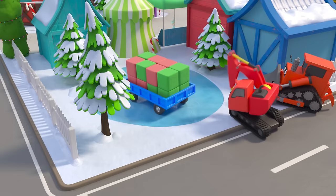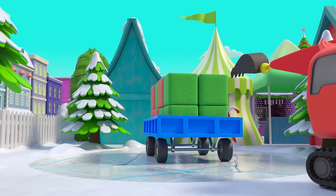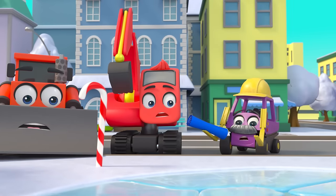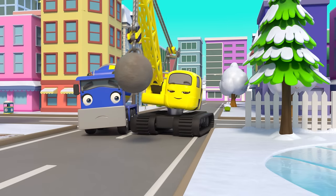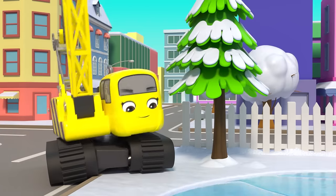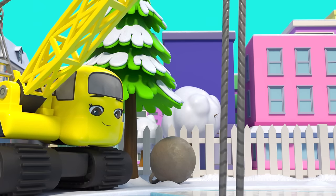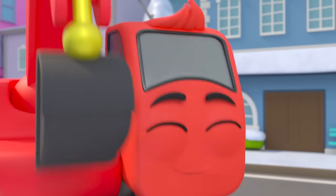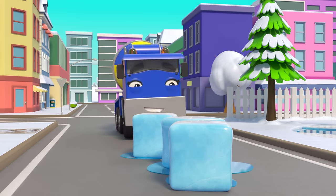Oh no, the blocks are rolling away! Now the wagon is stuck on the frozen pond. What are they going to do? The blocks fell through the ice and sank into the pond — how will they build the arch now? Poor Mr. Rubble. Daisy seems to have an idea — whoa, Daisy made a block out of ice! What an amazing idea. They can use the ice blocks to build the arch! Daisy is getting them out of the pond and Diggly is making the arch.